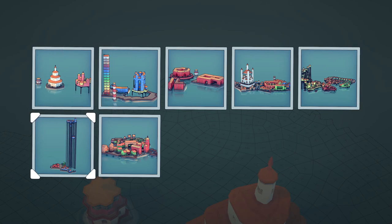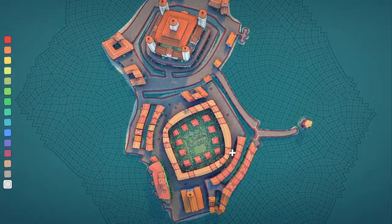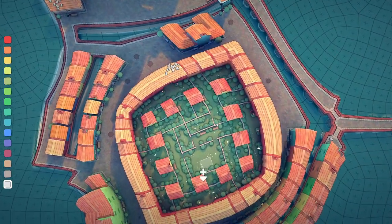That big one was just trying to get the 'reach the sky' achievement — just keep building upwards until you get there. There are also achievements for placing 100 blocks and 1000 blocks. This next one I'm most proud of — a lovely little housing estate.